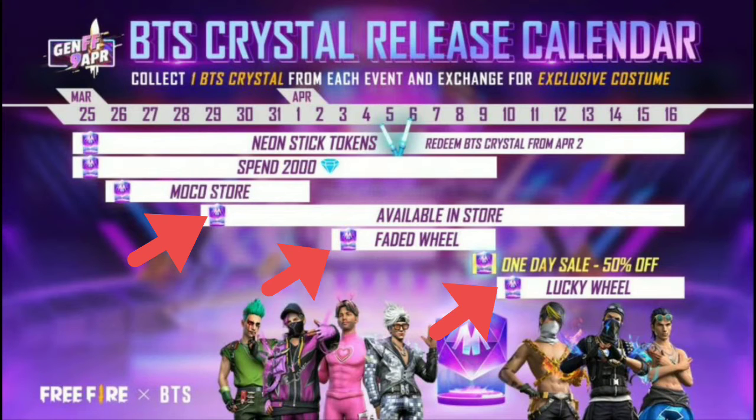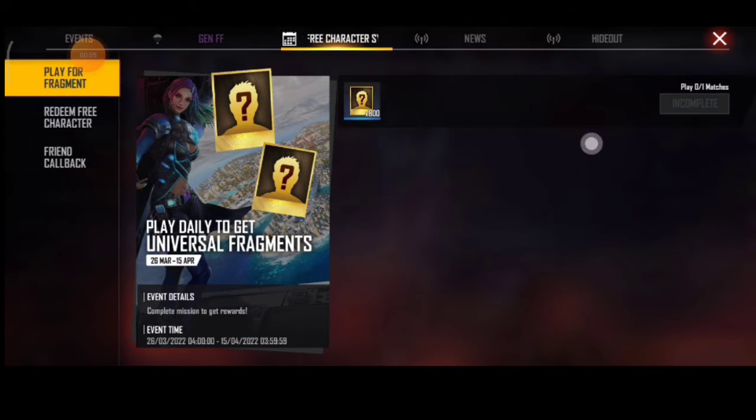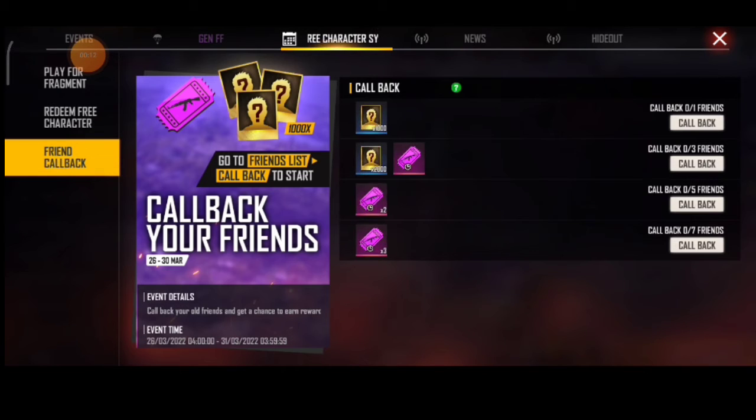We are going to check the store. We will sell the JolToken in the store with the Spin Wheel and Lucky Wheel. In the event, we are going to launch the JolToken and a new game. We also have a new Universal Fragment, and we are going to go to the callback event.